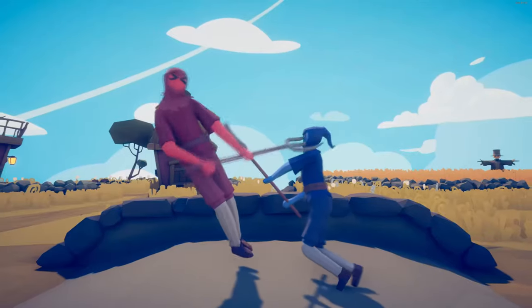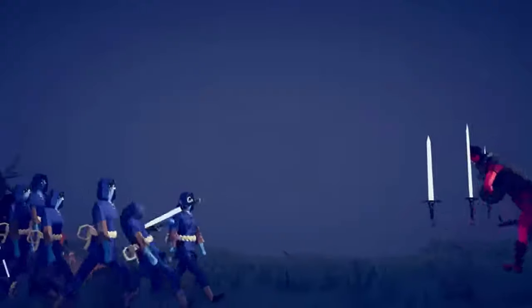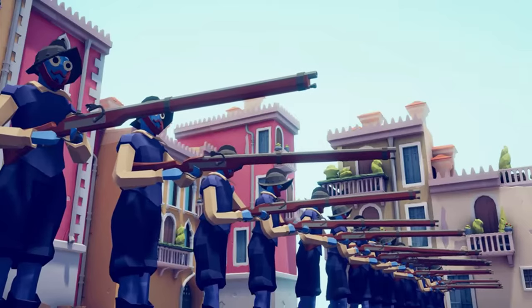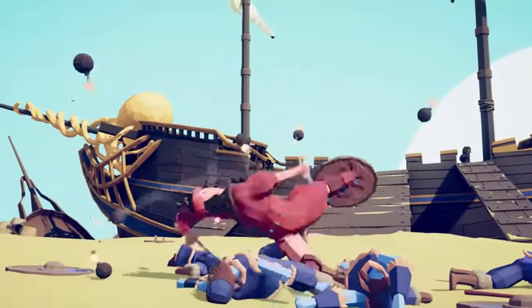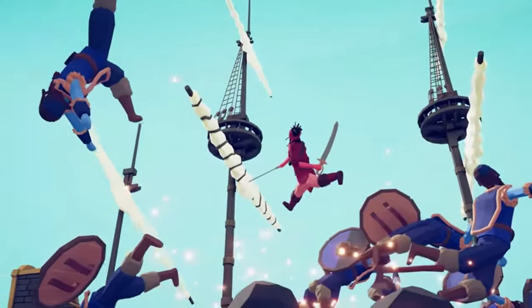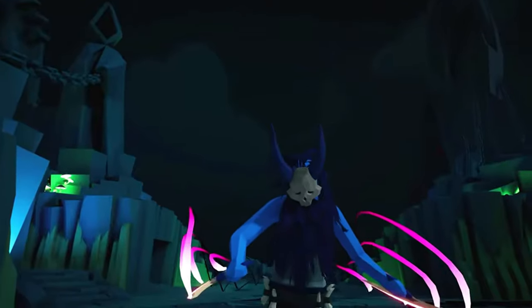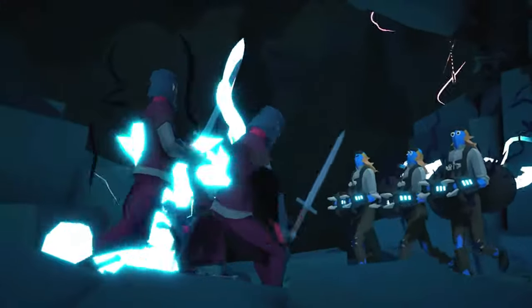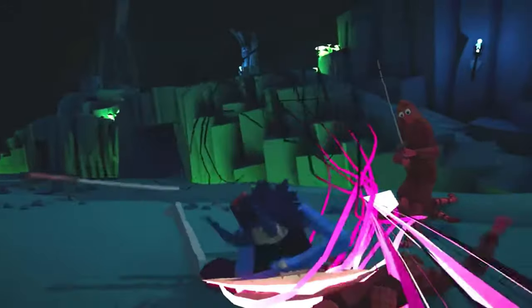There are lots of different fighters, from cavemen to robots, so you can try out different strategies and have funny fights. Tabs looks simple, but charming. The graphics are funny and work well, making each battle exciting. The game runs smoothly, so there are no interruptions during the action. The sounds in Tabs are also funny — the battle noises and sound effects make the game even more humorous, and the music adds to the fun atmosphere.